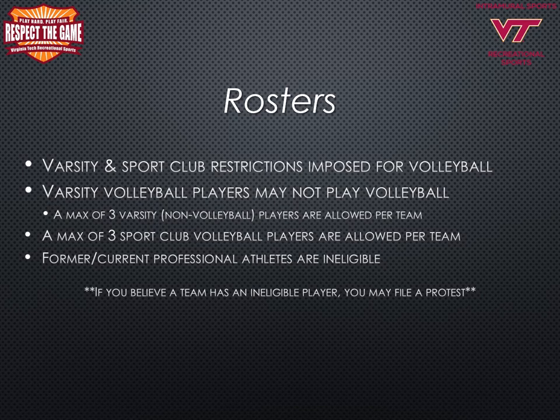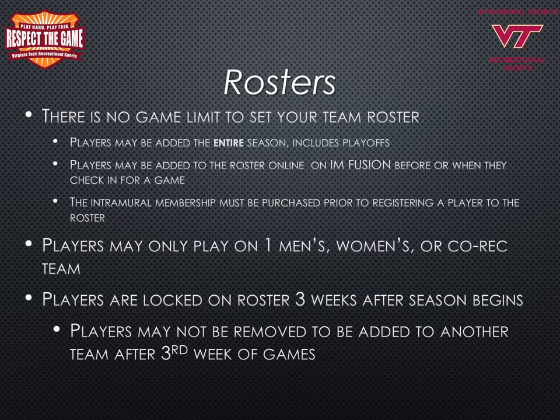All former or current professional athletes are ineligible to participate in intramural volleyball. If you believe a team is using an ineligible player, you may file a protest. There will be no game limits set to your team's roster, including the playoffs. Players may be added to the roster on Fusion IMs before or when they check into a game. Intramural sports memberships must be purchased before each player is added to the roster — register at recsports.vt.edu under intramural sports. Players may only play on one men's, women's, or co-rec team. At the conclusion of regular season games, players will be locked on their team and cannot be removed or added to another team after the third week of games.